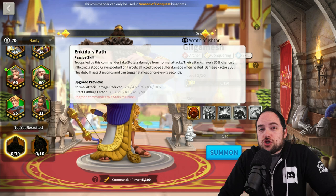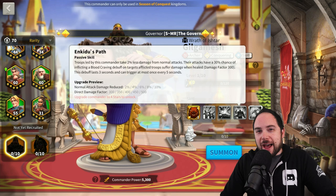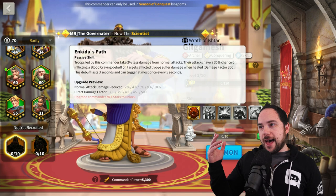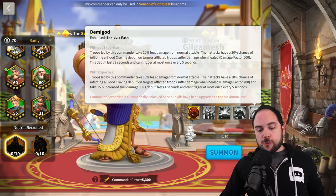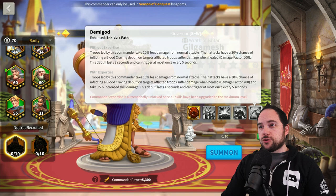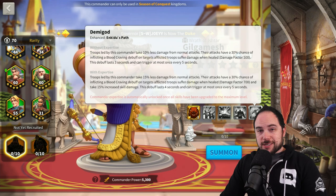Richard I has been getting countered over and over again, and not only is here yet another Richard I counter, but Zenobia is going to struggle to deal with this as well — she heals, and Gilgamesh is going to crush that. But it gets worse. The expertise skill makes it so that instead of 10% less damage taken from normal attacks, it goes up to 15%. That is some really fierce anti-swarm. It reduces the damage you take from normals quite substantially. Also, that blood-craving now does 700 damage factor.